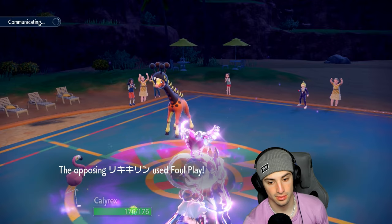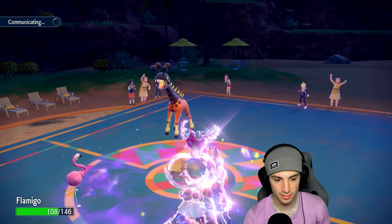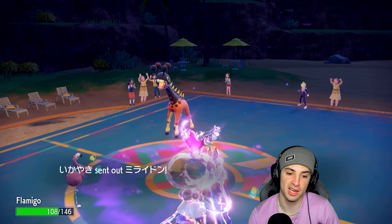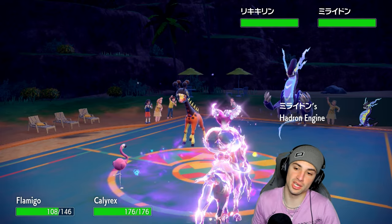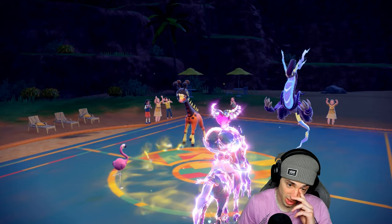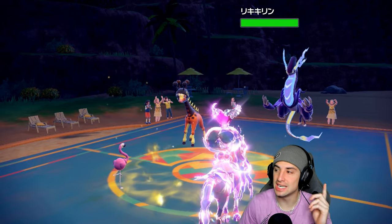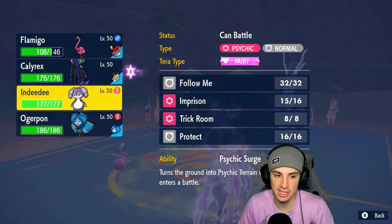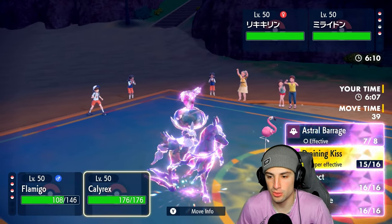He goes for Foul Play into Flamigo, which we soak pretty well, and we should have speed cooking now. If they go into Miraidon and take terrain control, we'll have to swap Flamigo out — probably swap in Indeedee to take terrain back. As much as I want to stay in with Flamigo and attack, we need terrain control right now. Swap Flamigo out, bring in Indeedee, and throw an Astral Barrage — or do we go Draining Kiss?